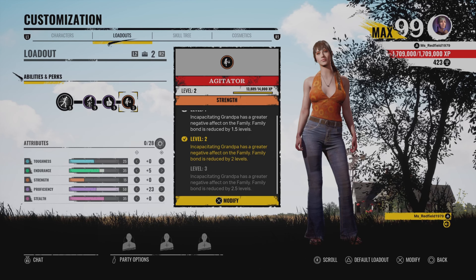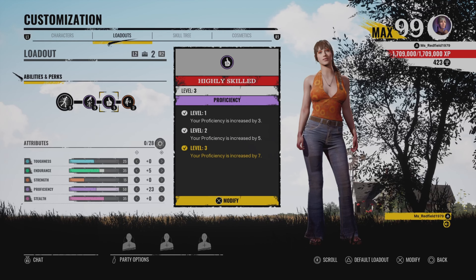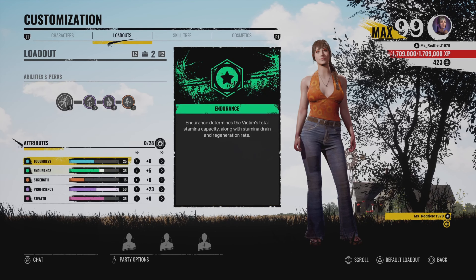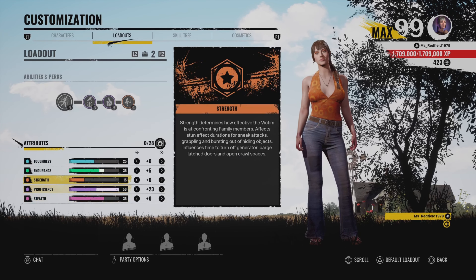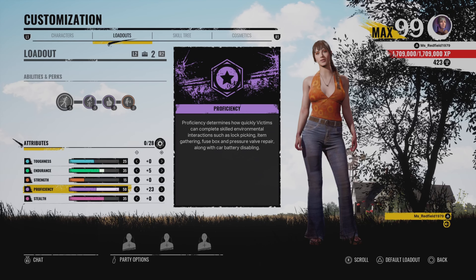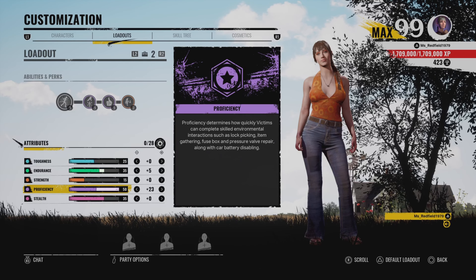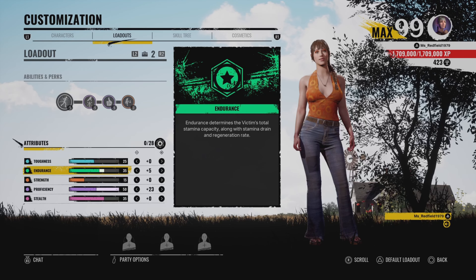Just make sure you time it right — stab grandpa when you see the opportunity. Next is Highly Skilled. I recommend this too because Julie has terrible attributes in my opinion. I put everything into proficiency because we need it, especially for locks. It's very effective for picking locks.